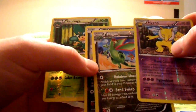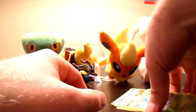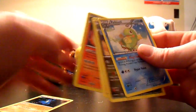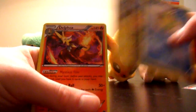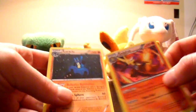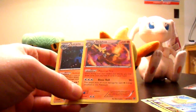Simisage, Hypno, and Flygon for Reverses — and then Stunky. Three regular rares: Politoed, Flygon, and Luxray. And the Holographic Delphox, which I needed. And then, of course, the Legendary Collection Lucario. So not bad — Mega Lucario Collection Box.